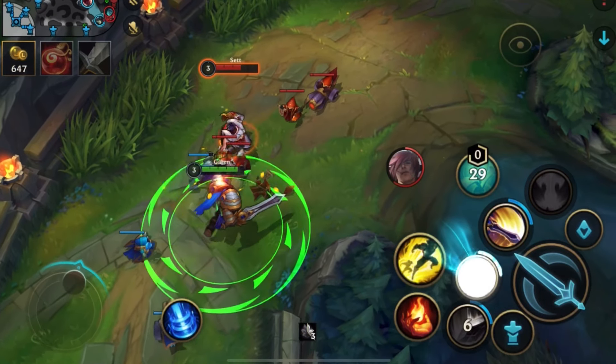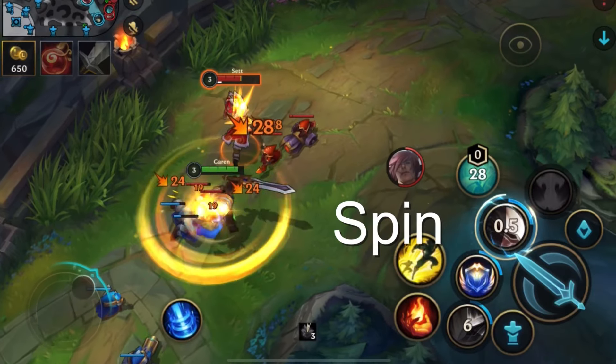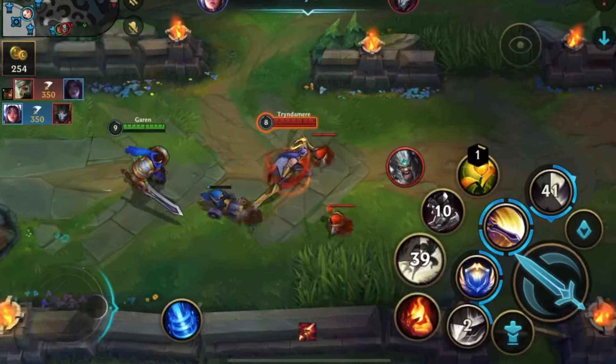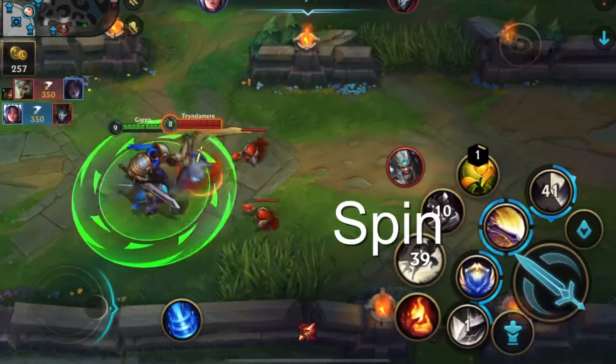Another great combo is to run at them with your spin first and use the shield as soon as you get in range. Another bonus of spinning first is that you will not aggro their minions until you hit your silence at the end.